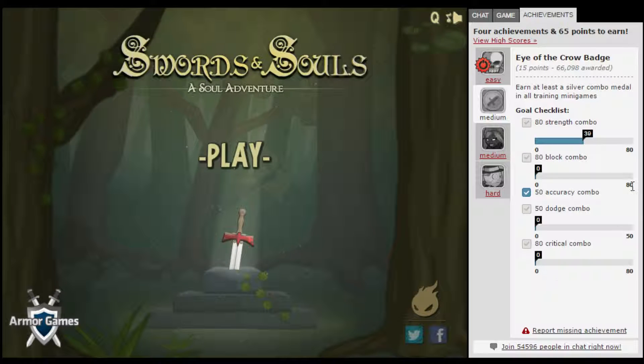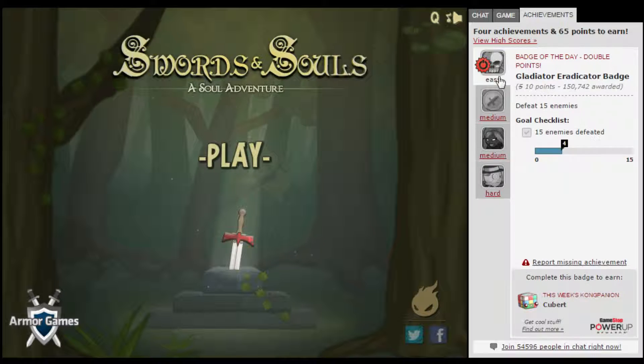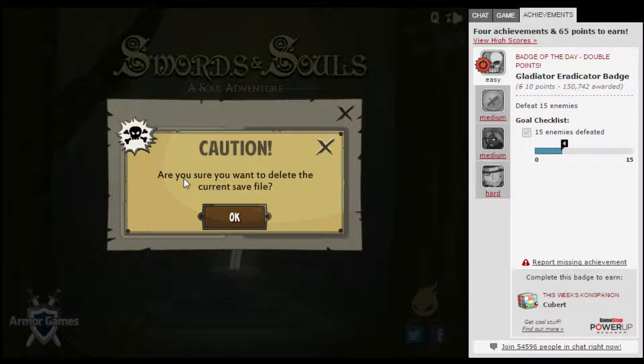15 points for Eye of the Crow, which is really easy as well, so that's an easy 15 points. The Halfway House Badge is an easy one to get — if you're just playing the game you'll get it. And the last one's just to beat the boss, but it is pretty fun. I'd recommend that you skip the tutorial.